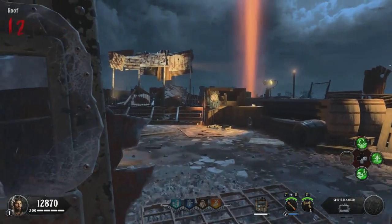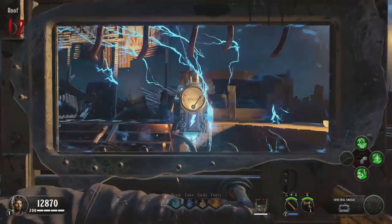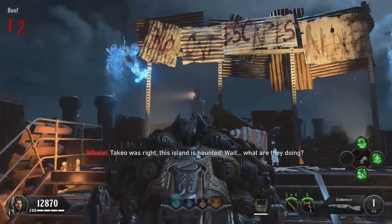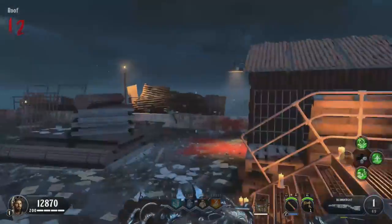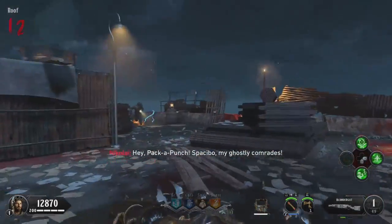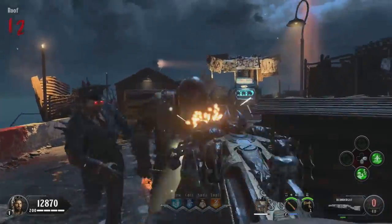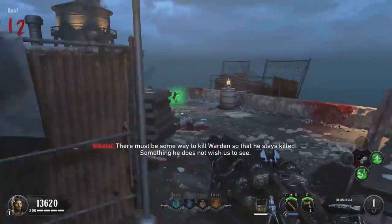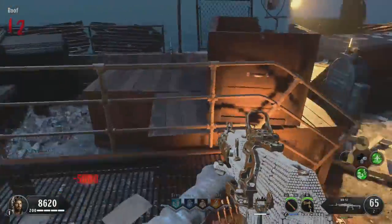Once you have done everything you need, make your way over to the rooftop and get down to one zombie left, because it's going to be a lot easier for the next few steps. Go ahead and blast open Pack-a-Punch. Now obviously this is going to spawn a Warden — make sure you lead the Warden away from Pack-a-Punch and make sure he doesn't lock it down, because if he locks it down and you go under 10,000 points, it's going to be a huge problem. Just make sure you kill the Warden before he locks down Pack-a-Punch.